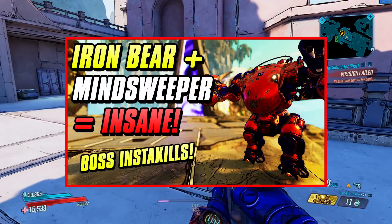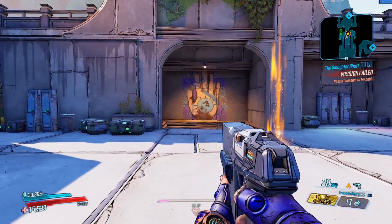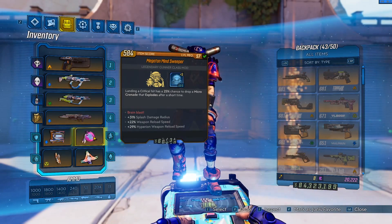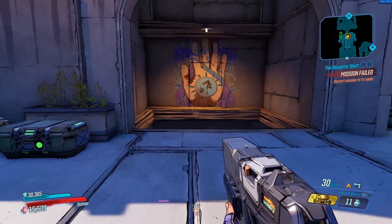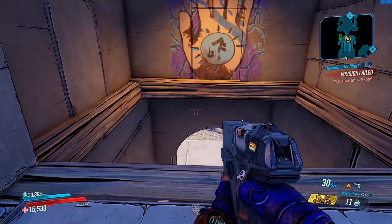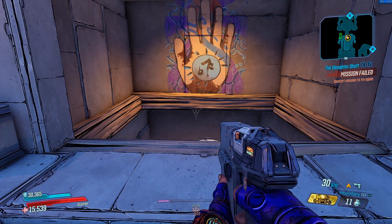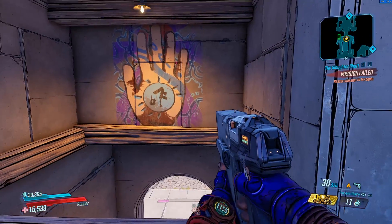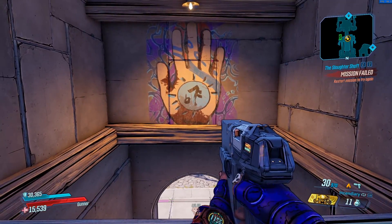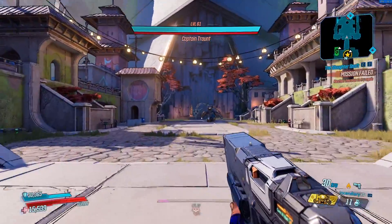I have a video on it so if you guys want to check that out you're more than welcome to, but otherwise we're gonna see how it is doing today. I still have basically the same exact setup as I used in that other video. The skill tree is slightly different but the class mod is the same. We're gonna test against Tront and then switch over to a different class mod — a blood letter — to compare what Minesweeper is actually adding.